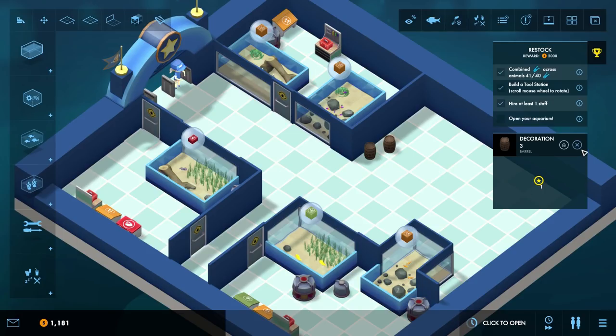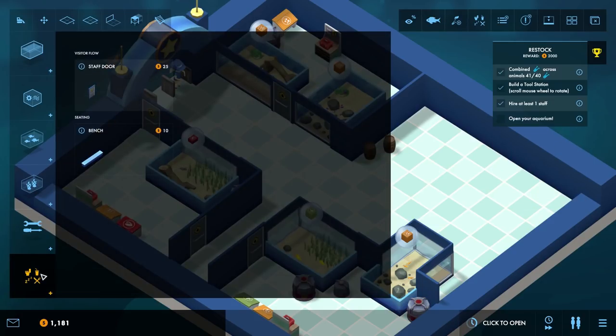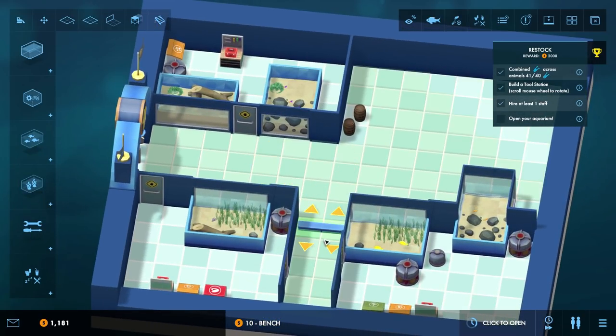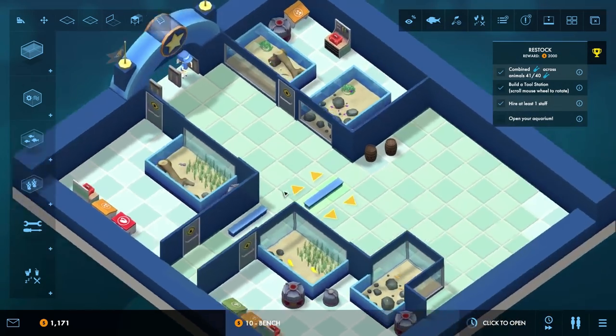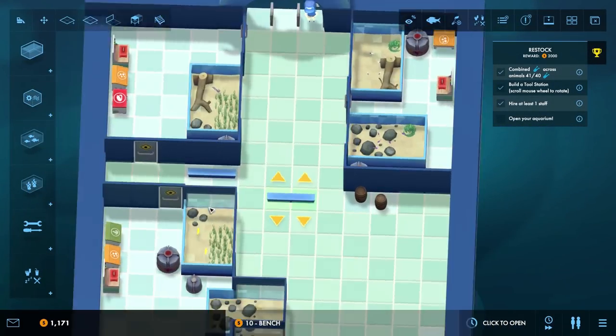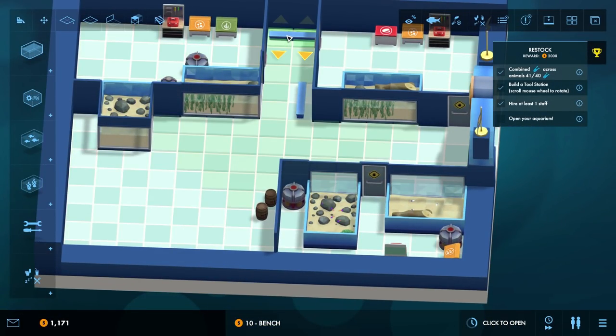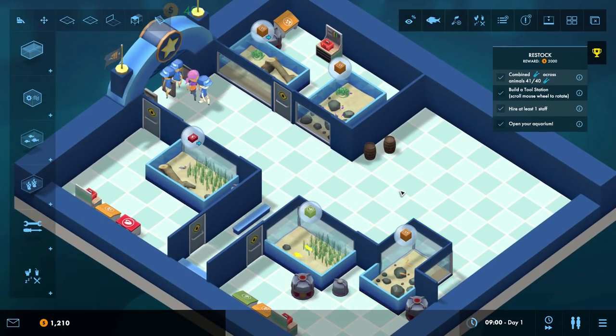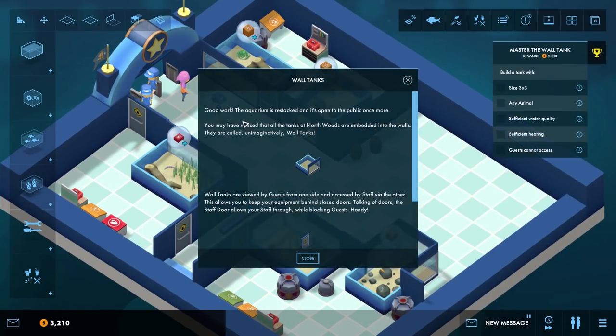What are those barrels with XXX on them? Just decoration, I think. A bench might be useful. I can put one there, and one at the end of that corridor just there — a couple of benches are down. Right, open! Let's get people in. Good work — the aquarium is restocked and it's open to the public once more. That didn't take much renovating to be honest, but okay, that's fine.